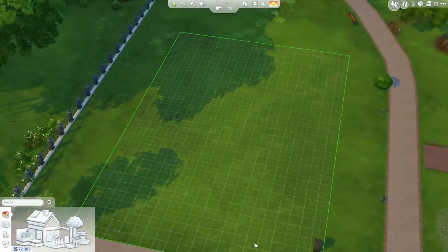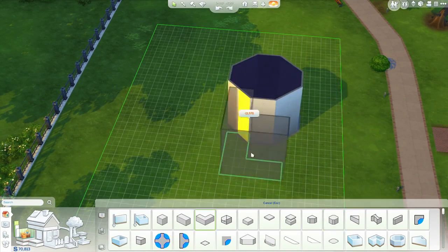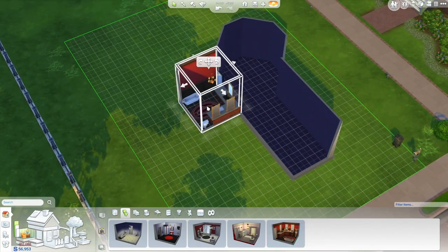In The Sims 4, I can create my ideal floor plan by drawing walls, or simply placing down rooms and pushing and pulling them into shape. To make this even faster, I can place fully furnished, styled rooms.